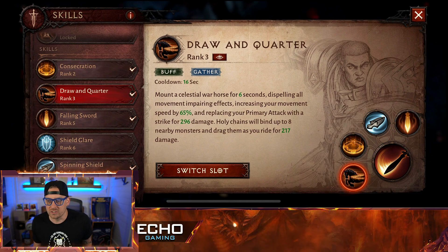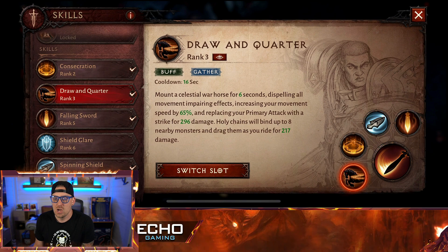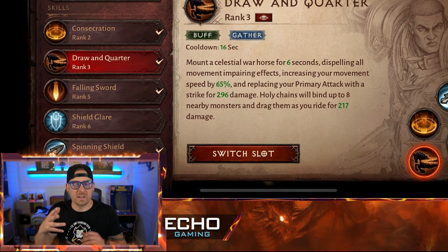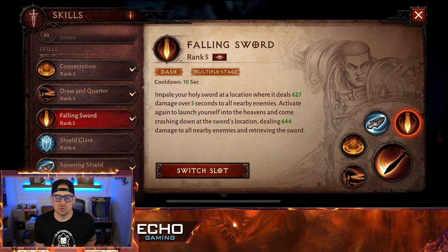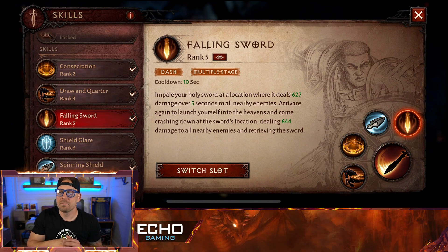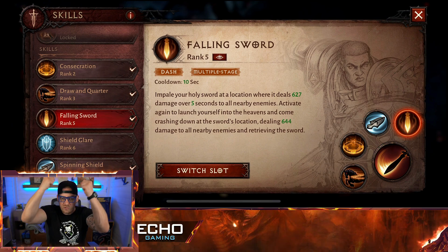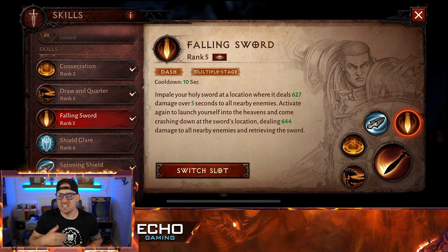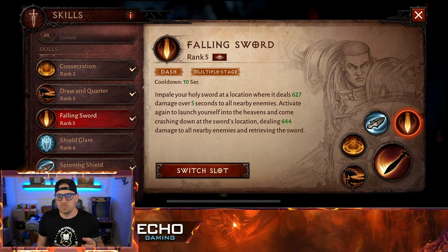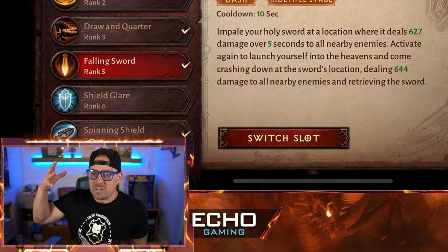Mount a Celestial War Horse for six seconds, dispelling all movement-impairing effects, increasing your movement speed by 65%, and replacing your primary attack with a strike for 296 damage. Holy Chains will bind up to eight nearby monsters and drag them for a ride for 217 damage. This is at rank three — very early on in the game, it's only going to get stronger. Falling Sword has been my favorite skill so far, because you drop a sword wherever you want it to fall, direct it with your touchpad, then hit the attack button again to teleport and come crashing down, dealing 627 damage over five seconds to all nearby enemies. Activate again to launch yourself into the heavens and come crashing down, dealing 644 damage to all nearby enemies by retrieving the sword.